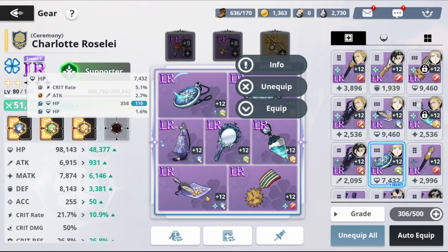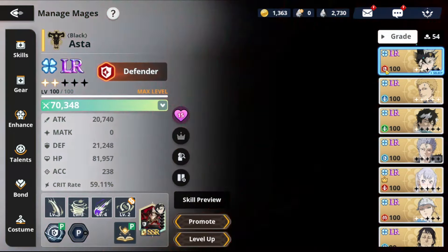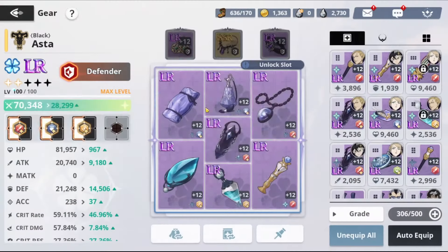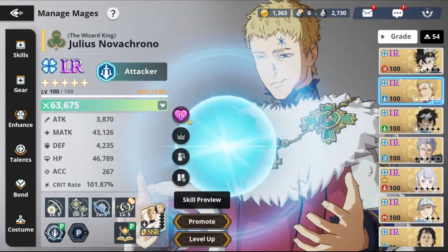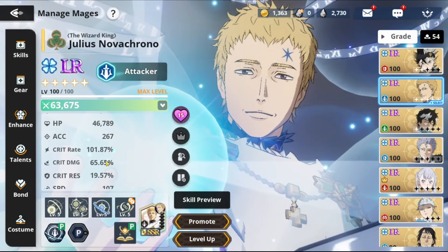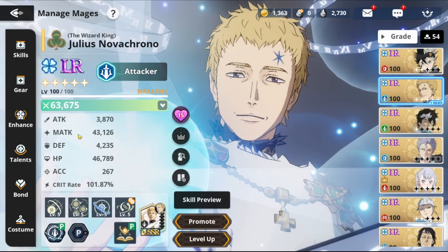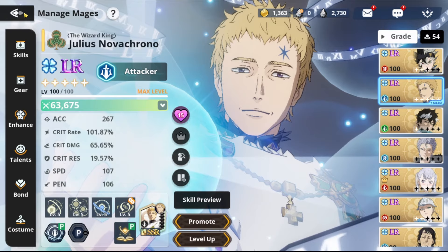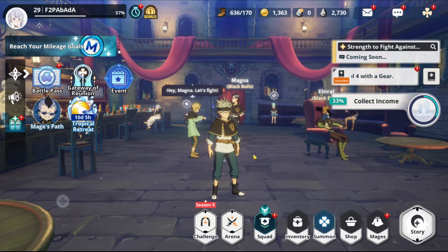If I put another defense accessory here, I'm pretty sure we'd hit 25k defense. We're out of gold so we can't boost anymore. Charlotte is at 51k HP — I could get her to 60k with more substat materials, but we're already almost at 100k with only four HP gear pieces, which is decent. Julius is looking really good, Charlotte is all right, and Asta isn't exactly what I wanted but he'll do the job.